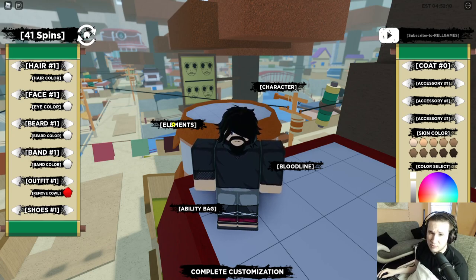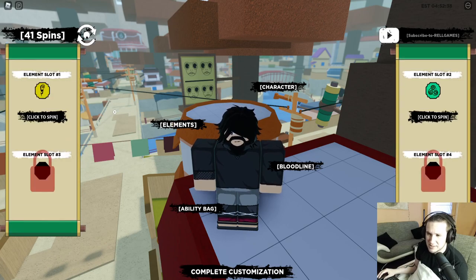Let's talk about elements briefly. In the beginning they're going to be your friend, but in the mid and late game almost nobody really uses elements as much as bloodlines or tails. Elements are really just for the basic player. Don't waste all your spins on elements because you're not really going to use them later on. The best elements in my opinion are electricity and air — it used to be electricity and fire — so if you get any of those three you should be good.